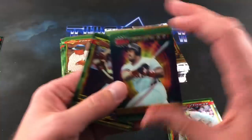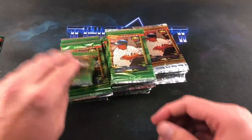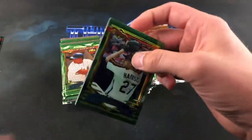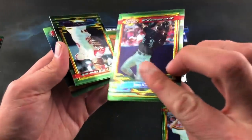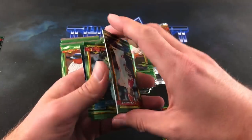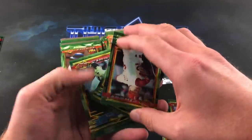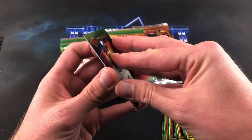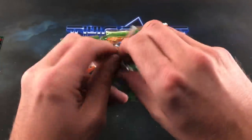John Jaha, Cecil Fielder — these subset cards have a different design to them. Eduardo Perez. Hopefully getting all of these other names out of the way making room for some nice ones. Pete Harnish leading off the next pack, Joey Cora. Mike Perez, Joe Orsulak, Randy Tomlin. You gotta be careful pulling apart because you don't want to damage any of the edges.